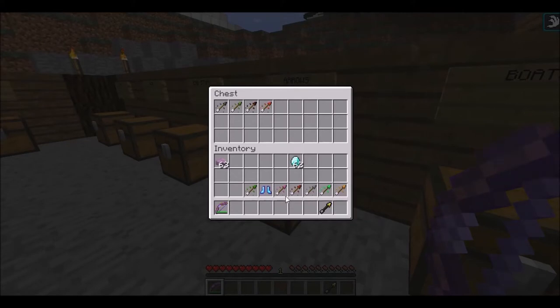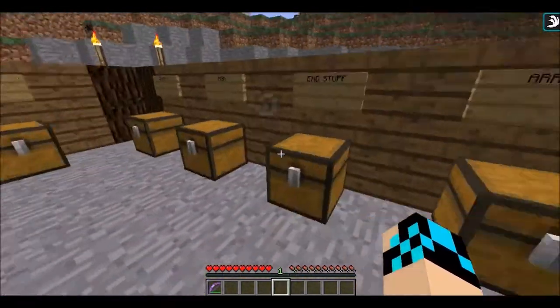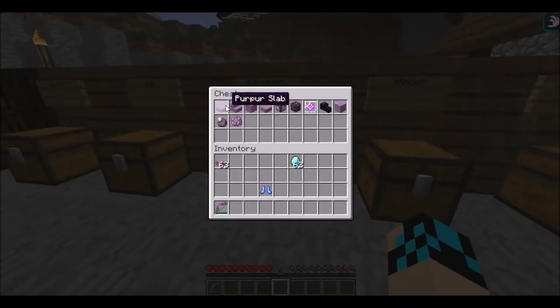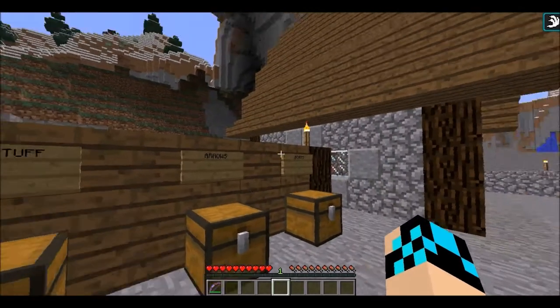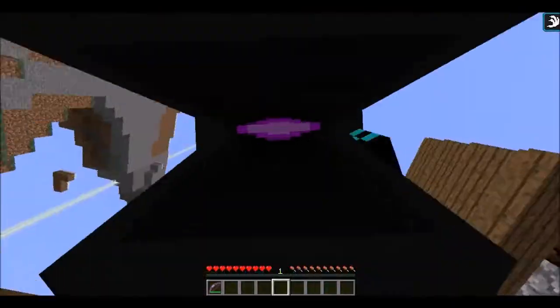Now we have the brand new End stuff. With this update we're introduced to a brand new block called purpur — sounds funny to say. We also get some new plants, and now the end crystal becomes a craftable block. Before, you had to use the summon command to get the end crystal. And finally, the ender dragon drops a head — look how big my head is wearing it!